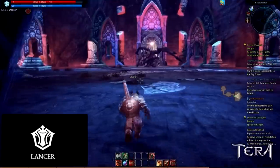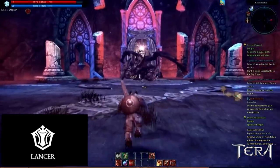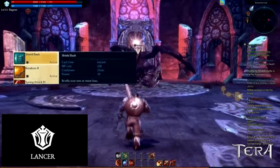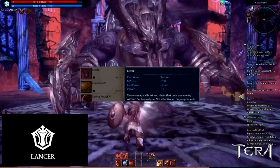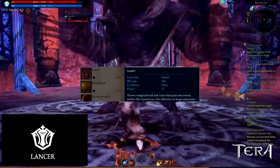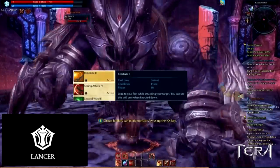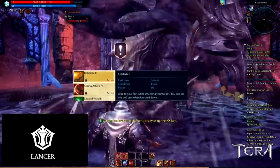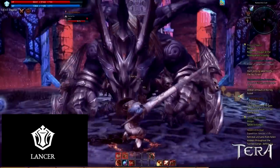In this section, we are going to cover crowd control abilities. At level 22, the Lancer has the following abilities: a snare, Shield Bash, and Shield Barrage. At higher levels, the Lancer has Leash, a ranged attack comparable to Rift Sergeant's Order or Death Grip for the Death Knight in WoW. To break a knockdown, the Lancer has Retaliate. At lower levels, there is not a lot of CC available to the Lancer.